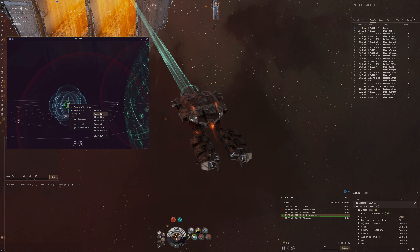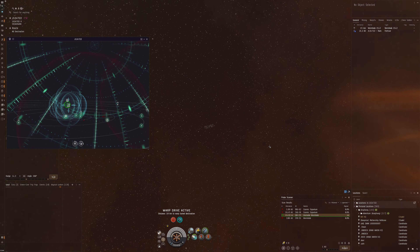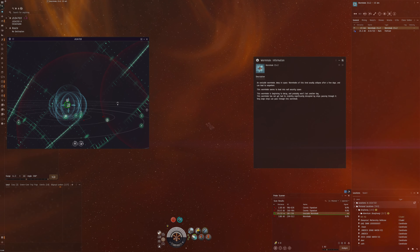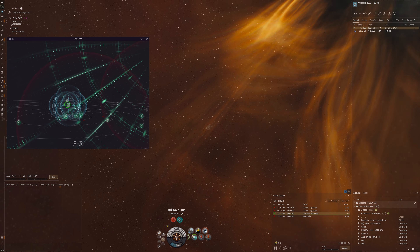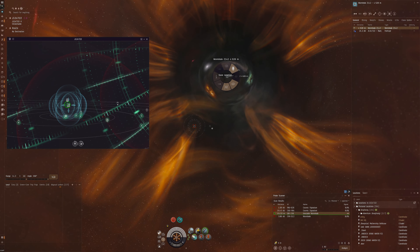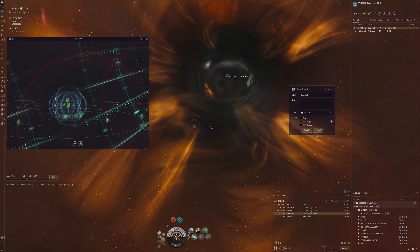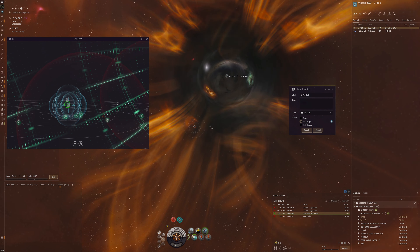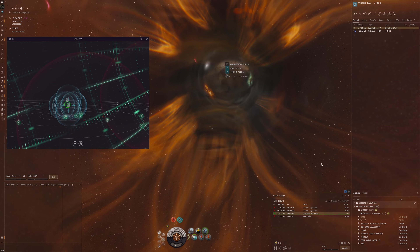Unstable wormhole — let's see what we've got. I'll cloak up and get a bit further away from the citadel. We've got C5s all over the place. Before we go in I want to double-check our bookmarking format. I'll bookmark this for our corporation under wormholes — null sec, two days. Good, successful bookmark.